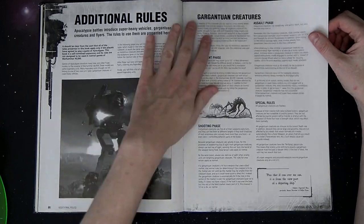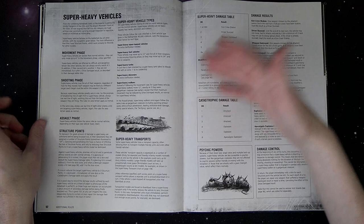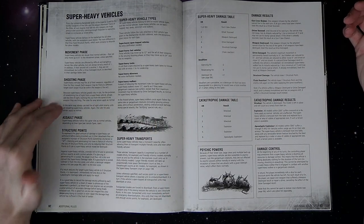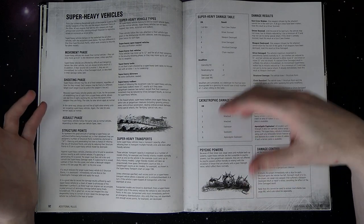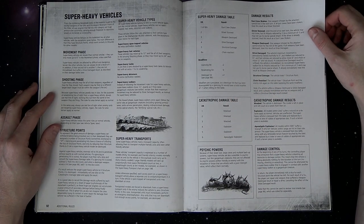Then it gets into additional rules, and this is where Gargantuan Creatures and Super Heavy Vehicles first appeared. Now it's part of 40K. A lot of the precursors to the rules were in here. Structure points weren't a thing anymore — basically every three hull points equated to a structure point. They kind of got away from the structure point system.